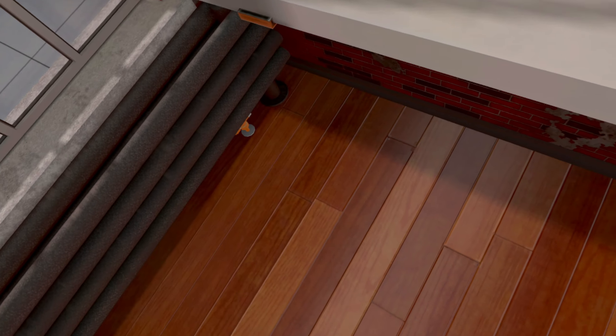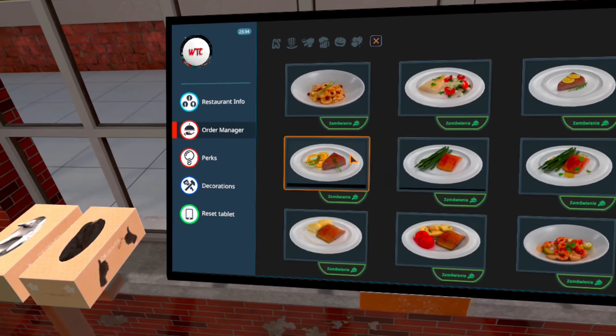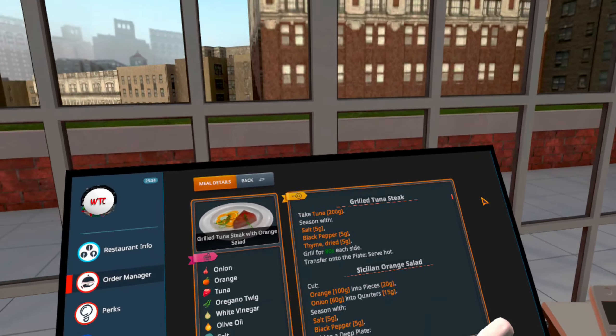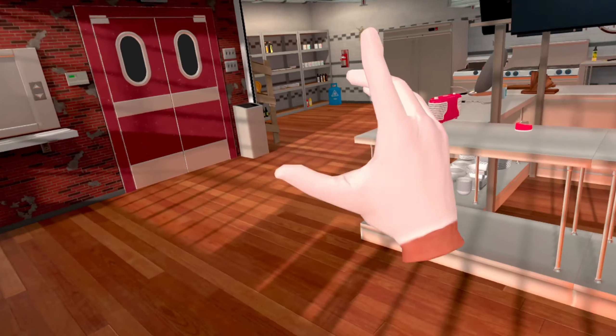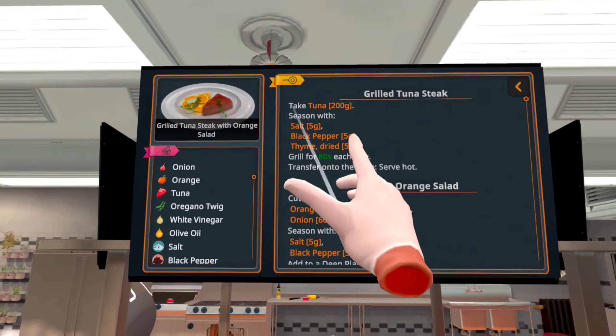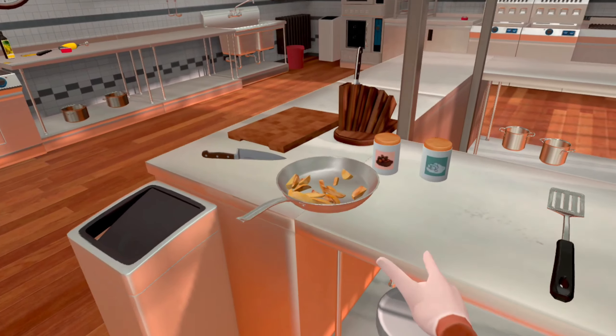Yes sir, that's what I'm talking about! Should we do one more? Let's do one more. Let's do this one — grilled tuna steak with orange salad. I have never heard of some of these orders, but I have had a tuna steak, those are pretty good. Take tuna, season with salt, black pepper, and thyme.